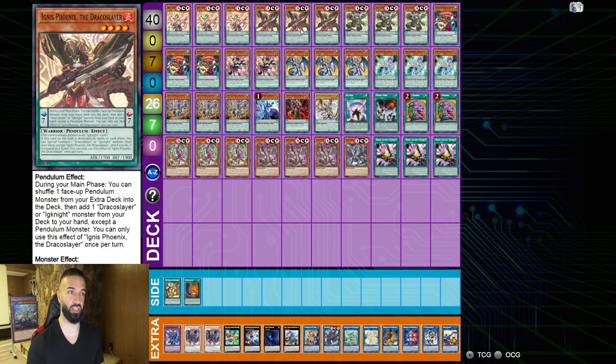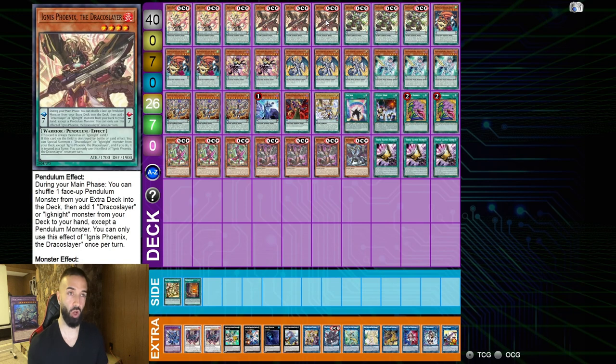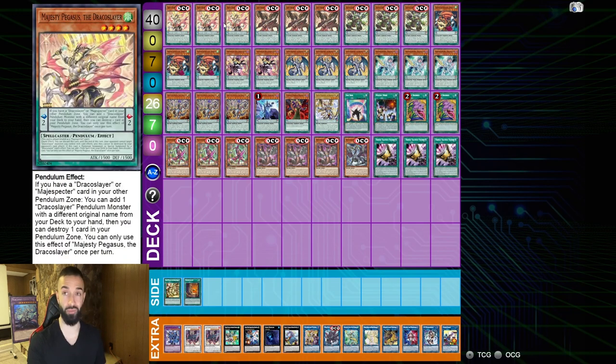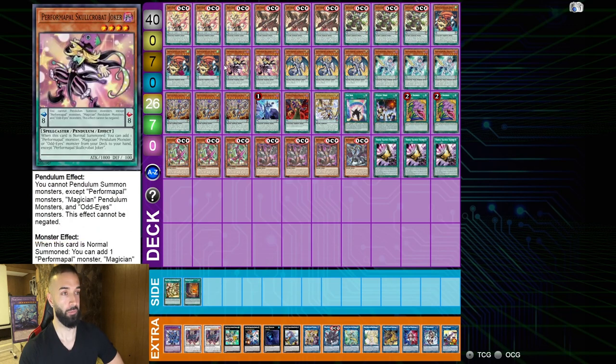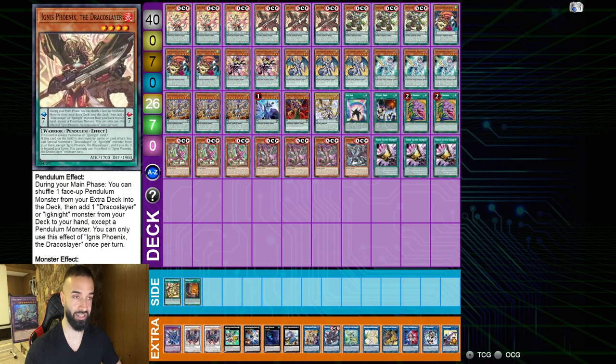Ignis — the idea of Ignis is that you want Majesty Pegasus to be able to pop the Ignis, because Pegasus will search Sky Iris and search the Ignis! Multiple ways to pop the Ignis: you can pop it with Luster, you can pop it multiple ways which will search you Majesty Pegasus! Dynamite Power Load is very important as well. 3 Babuku as mentioned. 2 Performapal Skullcrobat Joker! 3 Luster Pendulum — Luster Pendulum is insane in this deck because it allows you to pop your Poison or pop your Ignis!